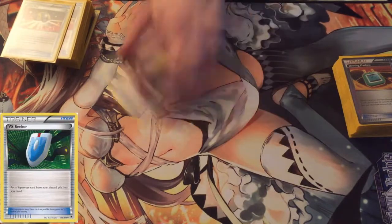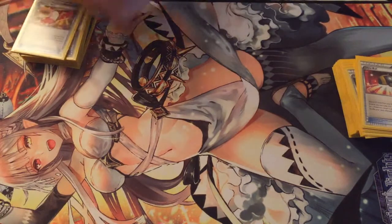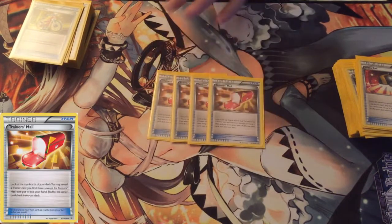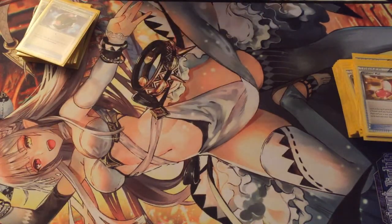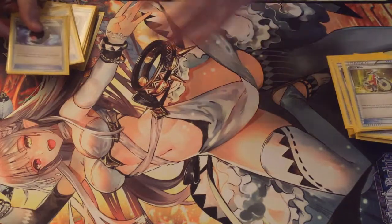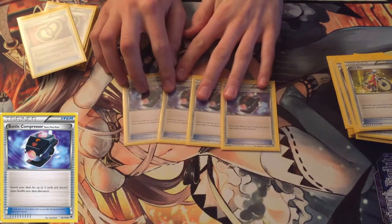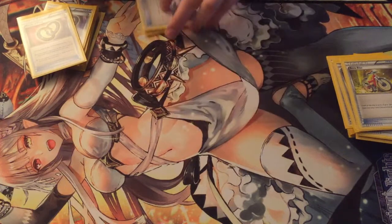Four VS Seeker. Four Ultra Ball. This deck is really turbo, so lots of items. Who cares if you play Trashalanche? Because he only needs to hit for like 30 anyway. Four Trainer's Mail. Four Acro Bike, just to zoom through the deck. Four Battle Compressor — this is the most important card. You discard your Night March Pokémon and some Supporters if you need them to get back with VS Seeker.